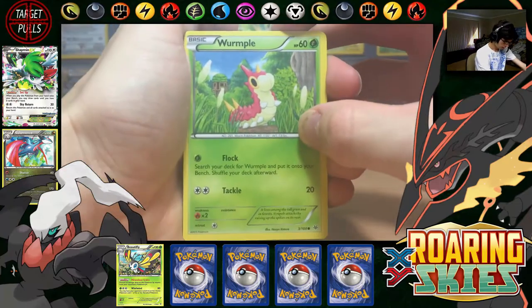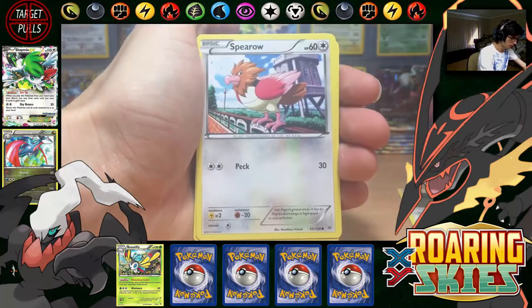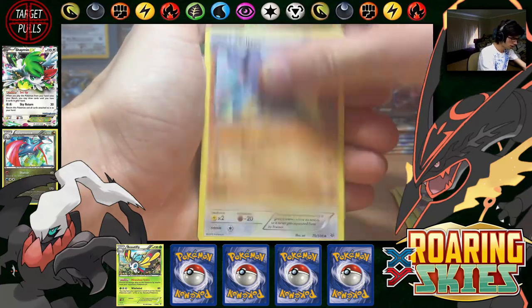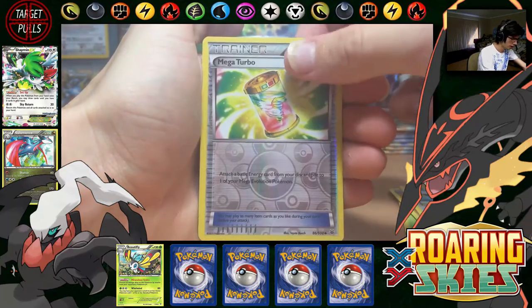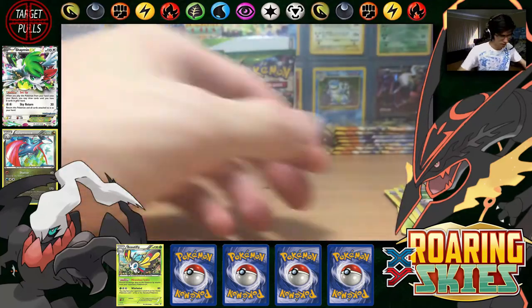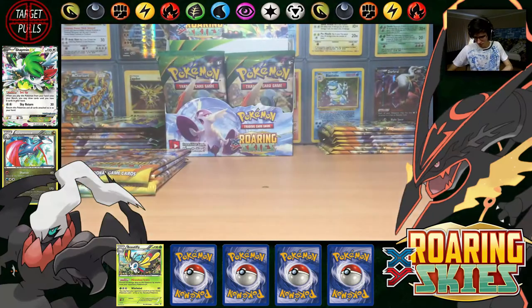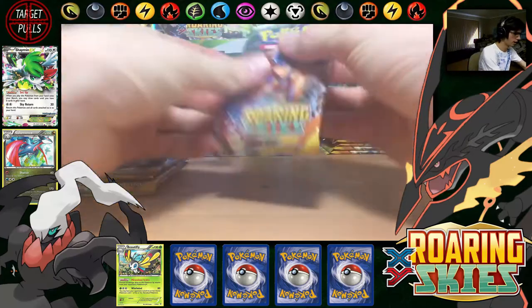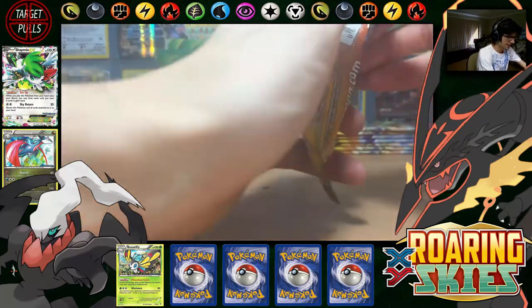Okay, we have Wurmple, Dunsparce, Spheal, Natu, Nincada, Switch, Glalie, Tranquill, Mega Turbo Reverse, and Banette. So what's that — we've got 4 regular rares, I've got room for 6 roughly in the 18.